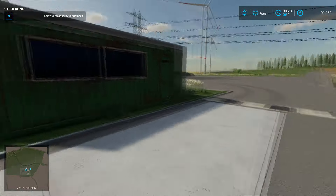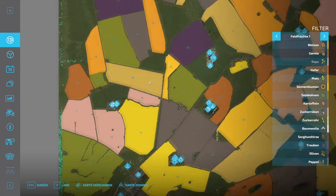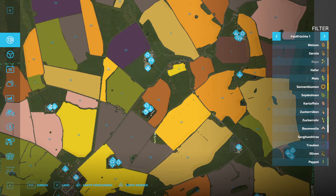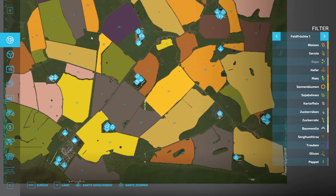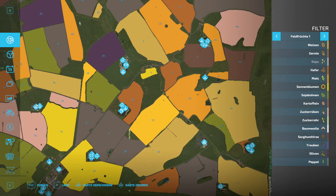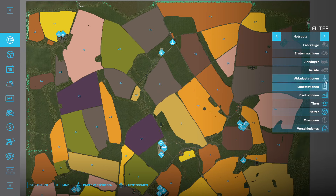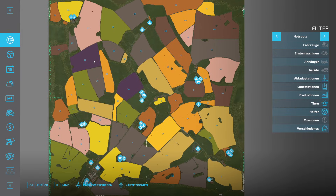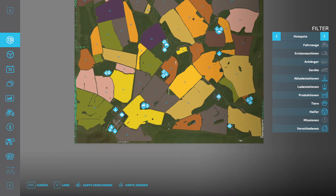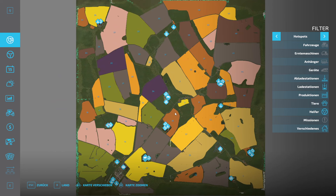Da gibt es hier auch irgendwo eine Anzeige. Ich muss aufpassen, dass ich hier nicht alles doppelt und dreifach zeige. Wir haben alles eingeblendet. Sonst - was fällt mir noch ein? Felder sind schön unförmig. Und ja, wie gesagt, das ist jetzt die Version 1.0 - lassen wir uns überraschen, wie es weitergeht mit der Karte.